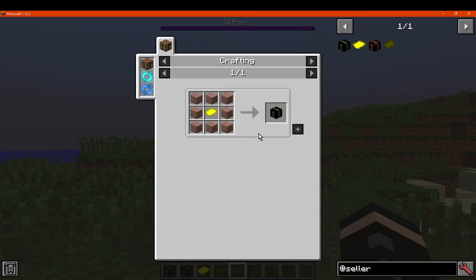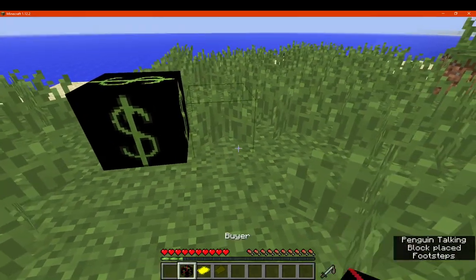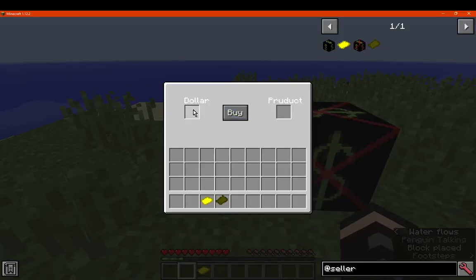The dollar for some reason doesn't have a recipe, so I'm not sure about that. Let's just place this in the world and see what happens. So you've got your dollar slot and your product slot. I'm assuming this is supposed to randomize it basically.